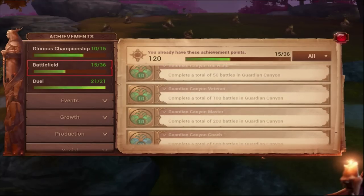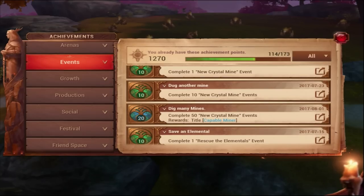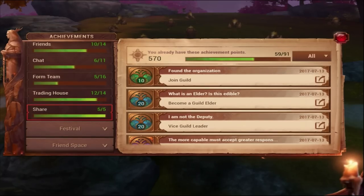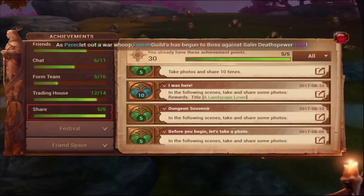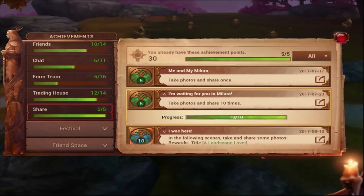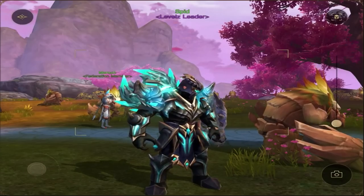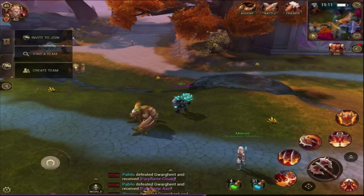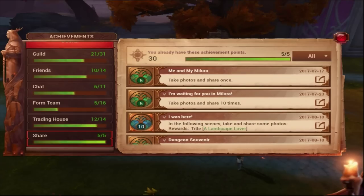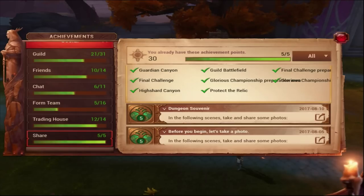Let me show you some easy achievements most of you probably haven't done. Go to Social. These achievements right here are easy — 30 points. All you have to do is take a photo in the game using the settings button, share it to Facebook, and you can do this multiple times. You have to share a photo 10 times for one achievement, and take a photo in all these different places — very easy achievements.